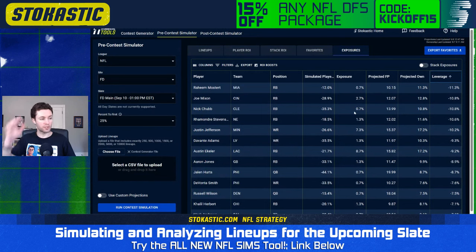Players I'm underweight to here — players I'm shorting the field on: Raheem Mostert is projected for double-digit ownership but shows up in just 0.7% of my top 150 lineups. I'm getting exposure to Miami primarily through the pass game with Tyree Kill as one of the most rostered wide receivers, not through the run game. Also underweight to Joe Mixon, Nick Chubb, Ramondre Stevenson, Justin Jefferson — though I do have 7% of Jefferson, who is projected for 17% ownership. Also underweight to Devontae Adams and Austin Eckler. The Chargers-Dolphins is a great game to target, but not getting to the run games as much — really getting to a lot of the passing games.